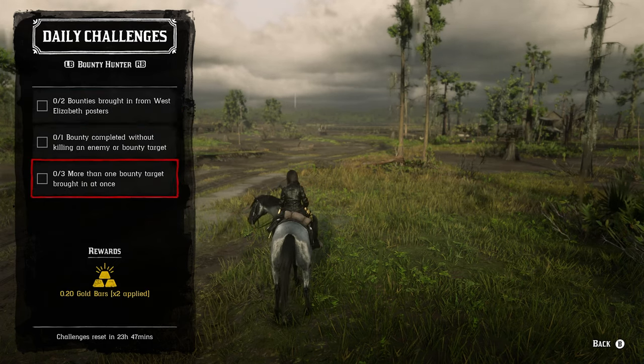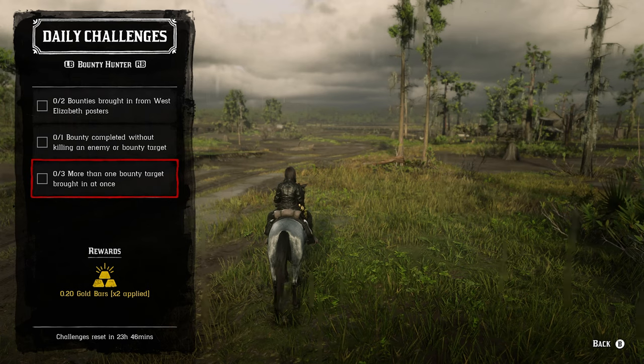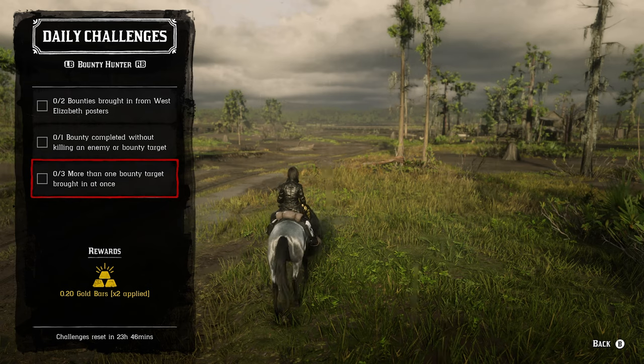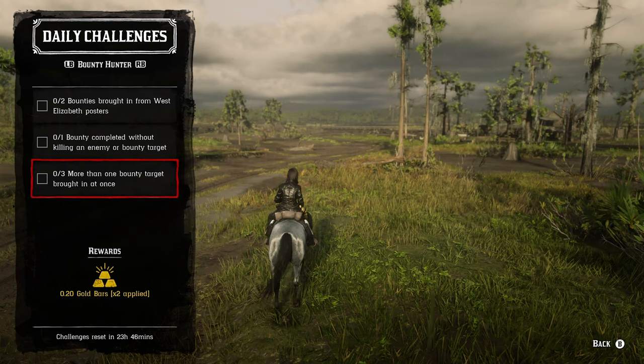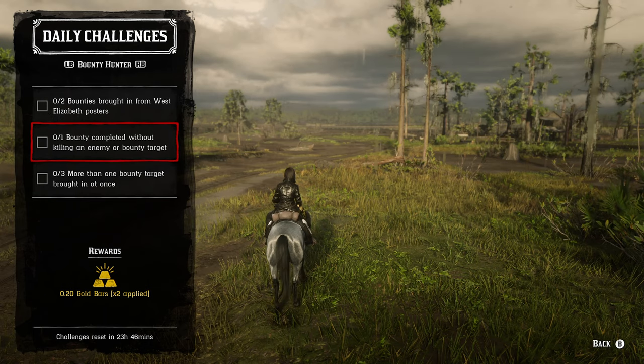For the bounty hunter roll — more than one bounty target brought in at once — the easiest way is to do this with a friend in the same posse who has the same daily challenge. Go after bounties that have two targets, and each of you takes one. If you're doing it solo, you'll probably have to kill one target while hogtying the other. You can put the live one on the back of the horse and drag the dead one, or if you have the bounty wagon, you can put both alive targets in there and they won't escape.